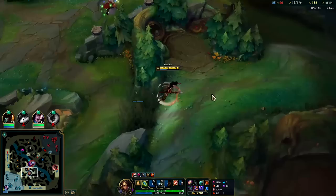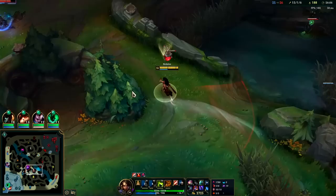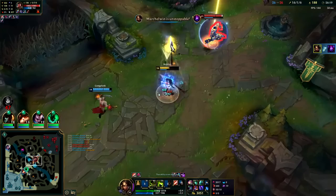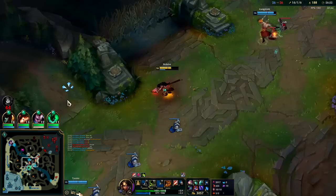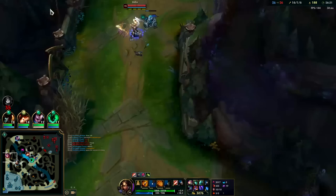Yuumi's gonna have to get some magic resist because that was disgusting — absolutely gross. They're not approaching that bush — I really need a trap in that bush to give myself a little bit more safety. Trying to bait him out by holding on to my heal a little bit longer. That nasty hoe took my blue buff — what the heck.